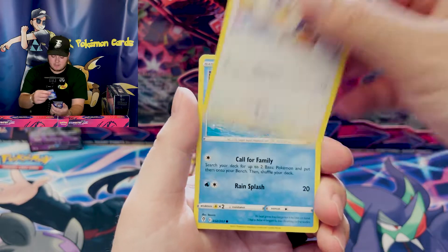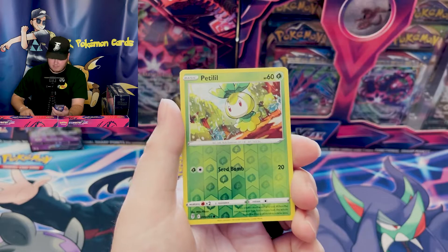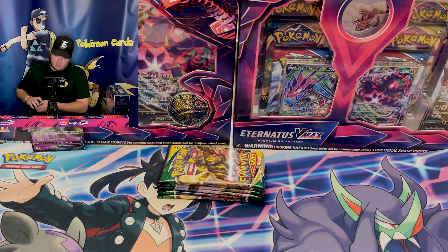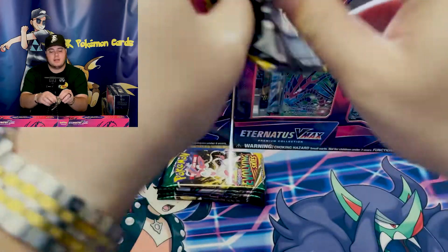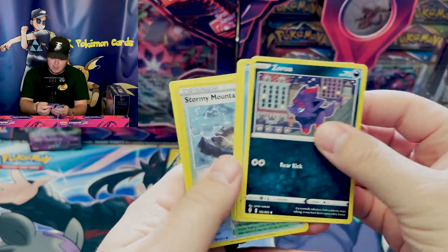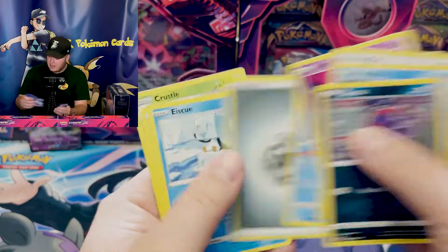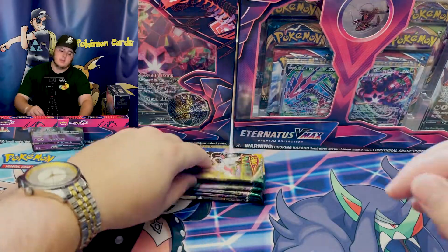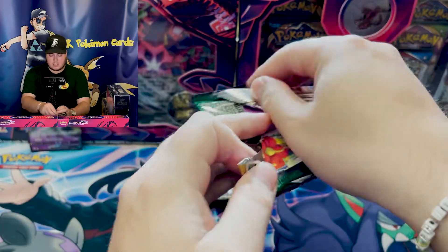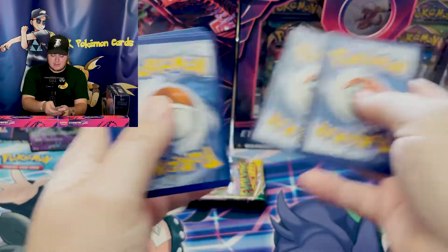Golduck, Pumpkaboo, Lotad, Emolga. Another Woobat going flying. Petilil and Whimsicott — in Evolving Skies, Whimsicott is the absolute most confusing card. The fact that it's a rare just makes me laugh. Maybe I won't hide the code card, because we kind of know if we get a green code card what our packs are going to look like. So maybe we just go ahead and do the card trick on white and green packs and roll through the green ones just for time's sake.